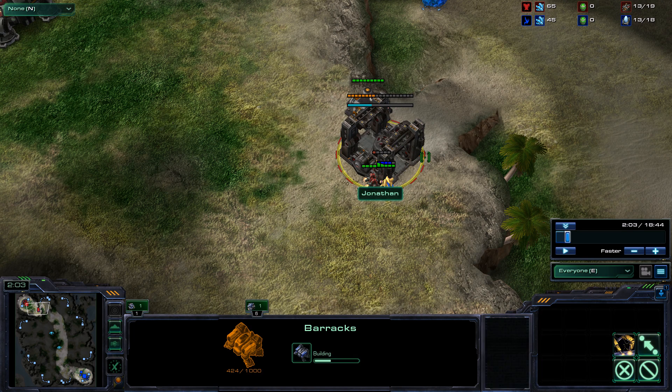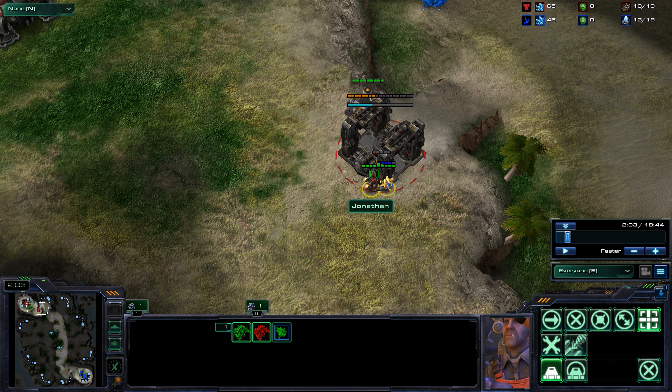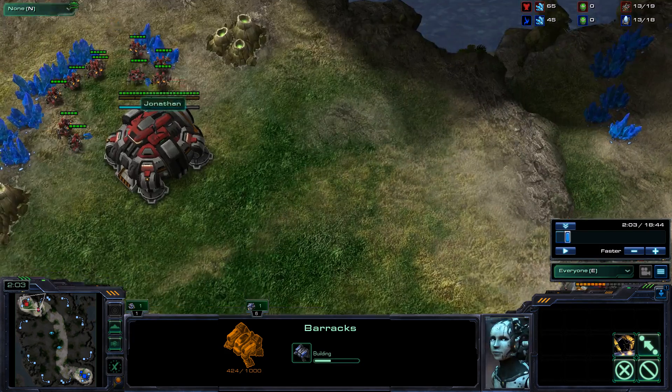Another thing — I noticed that you select the barracks instead of selecting the SCV. In order to select the SCV that's building the barracks, just grab everything and then hit T. T stops him from building and you can send him away.